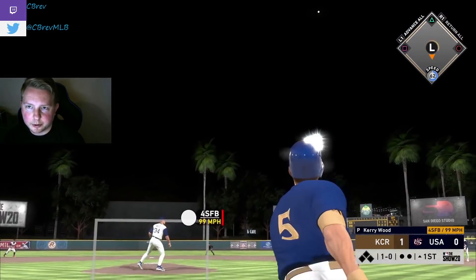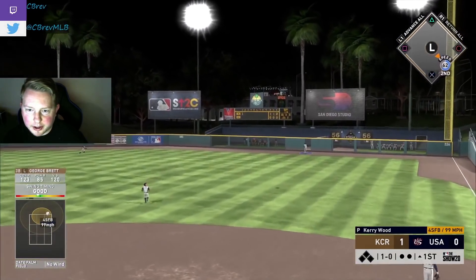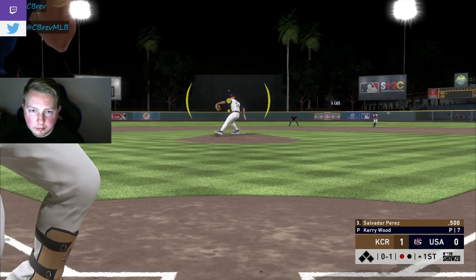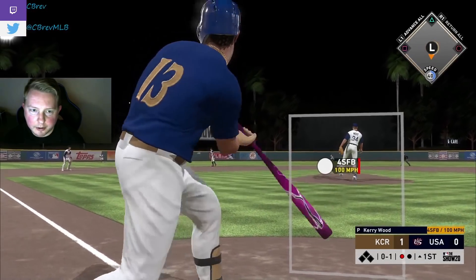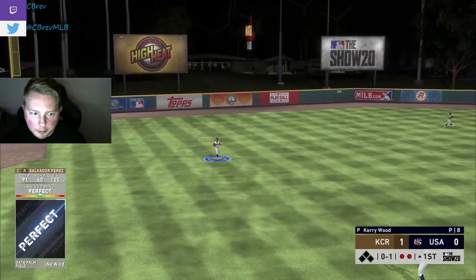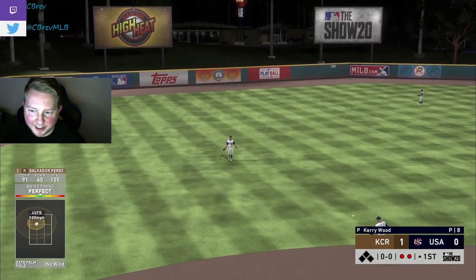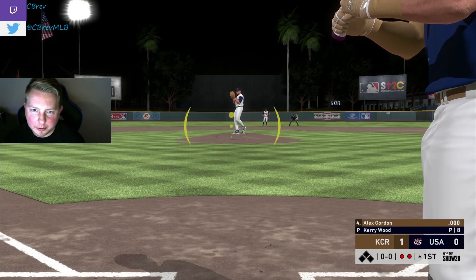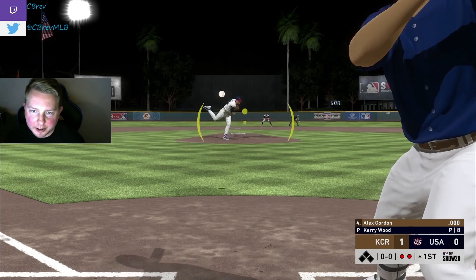George Brett to right field as well, but I think that one's staying in — warning track power. Perez to the left side for a nice crisp, perfect line out. 98 Alex Gordon stepping in the box for the first time. Pretty excited to hit with him, honestly.